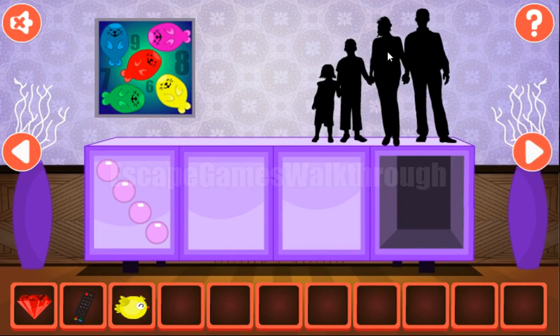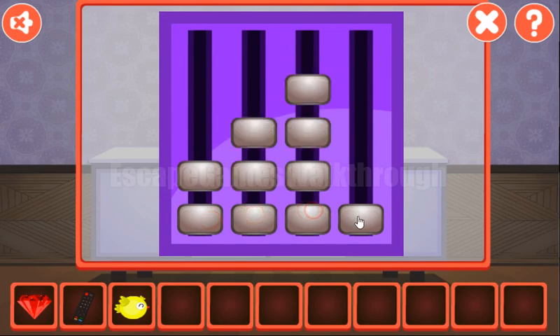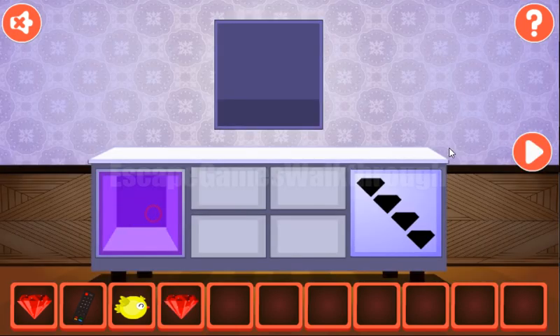Let's look at these persons — their heights are the hint for this level: 1, 2, 3, and 4. Another gem.